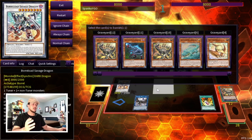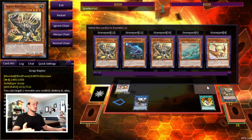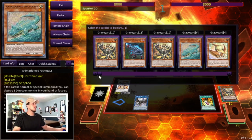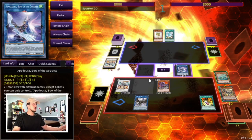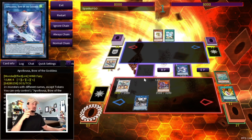This board could also keep Scrap Wyvern on field and end on something like Baguska plus another rank four, or a link two. You could go IP Masquerena plus Baguska — on your opponent's turn you can use IP and Scrap Wyvern to go into Apollousa, while Baguska makes it so your opponent can't play. There are so many different ways to approach this combo, so I'm going to rewind and show you guys different variations of this end board.